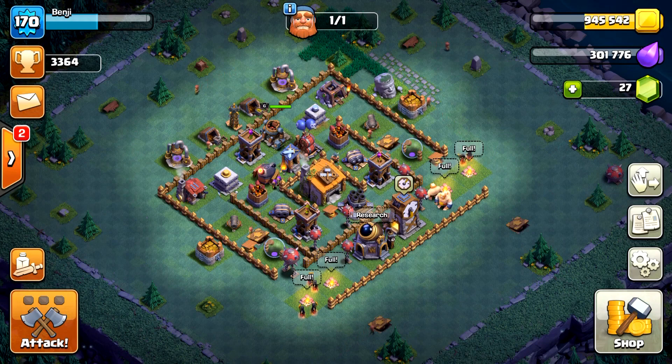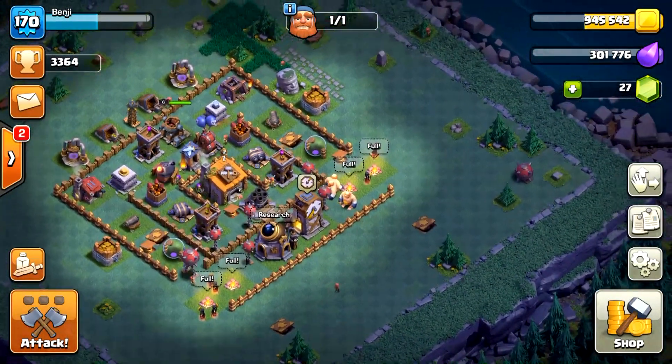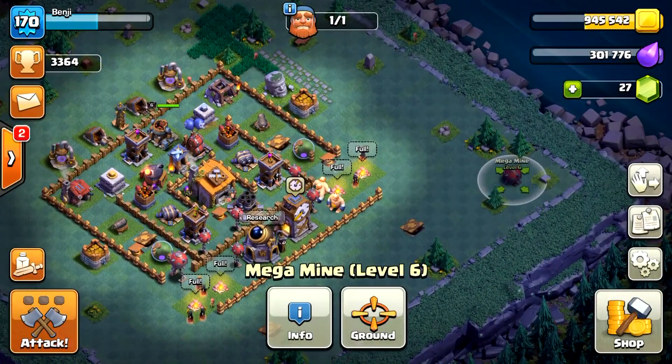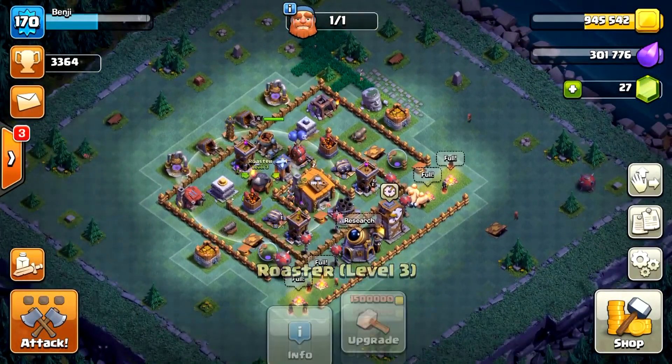Let me explain how I did that by studying all the hazards. Other than all the ground-targeting defense buildings, the Night Witches' main enemies are Unexpected Mega Mines, the Multimortar, the Roaster, and tricky wall formations.